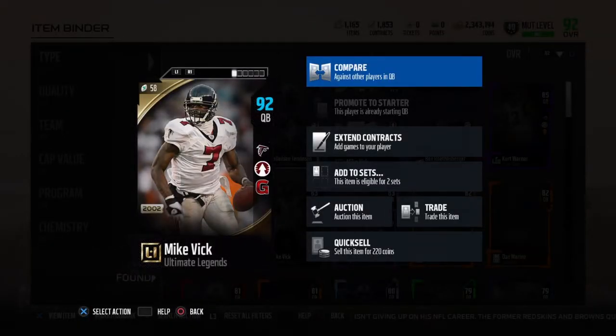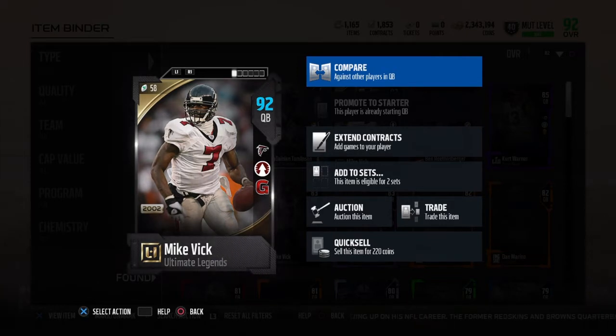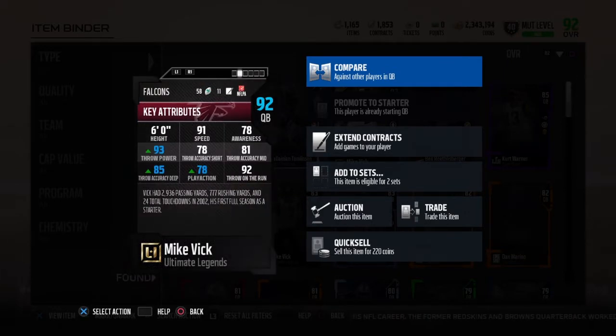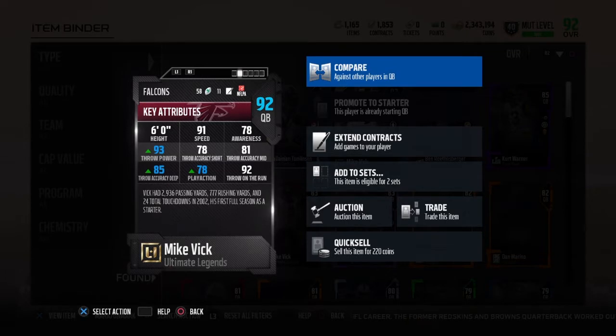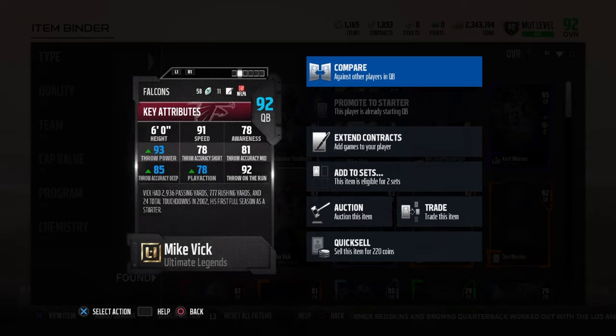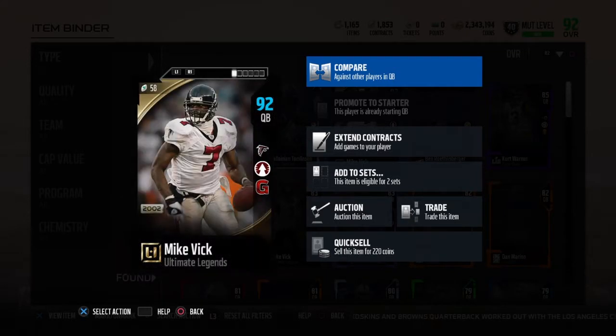What's up, welcome back to the channel. Today's video is going to be my big player — this is by far the best quarterback I have used on Madden 18. Let's take a look at the stats: 93 power, boosted with the arm — 78 short, 81 middle, 85 deep, 78 play action, 93 throw accuracy. 91 speed. Let's get right into the gameplay — you will be shocked at how this card plays.